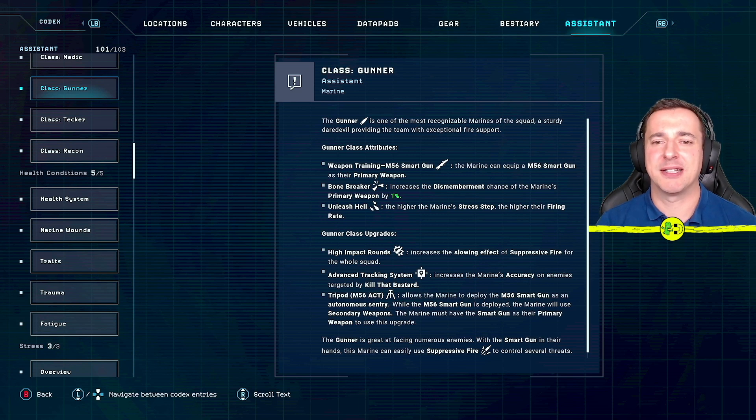The gunner is the most recognizable marine because of the awesome M56 smart gun — the first thing unlocked is the ability to equip it, but bear in mind you also need to unlock it in the workshop and assign it as the primary weapon. Other attributes include 'bone breaker,' which increases dismemberment chance by one percent, and 'unleash hell,' where the higher the marine's stress, the higher their firing rate.